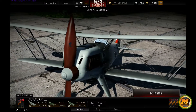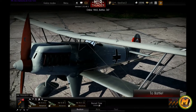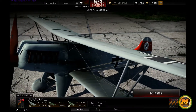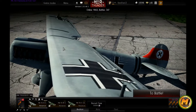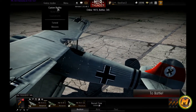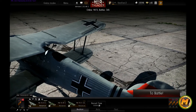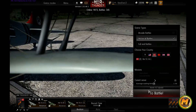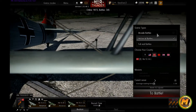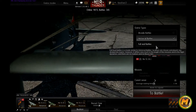Right here is where you can go ahead and select from all the different planes that you have. You can customize your planes — that's fairly standard stuff for this type of game. You can manually select a game mode by going to game mode and custom battles, or you can just automatically join a game mode. There are really three types: arcade battle, historical battle, and full real battles.